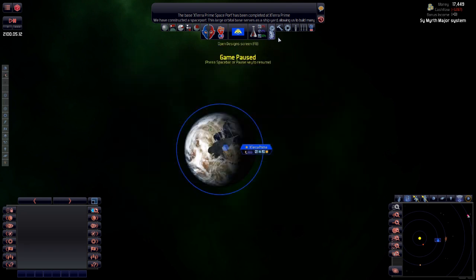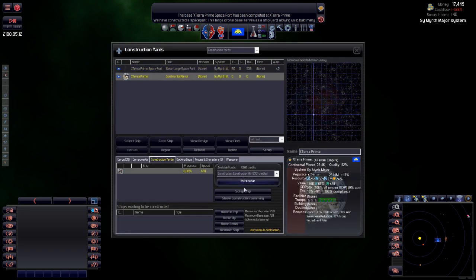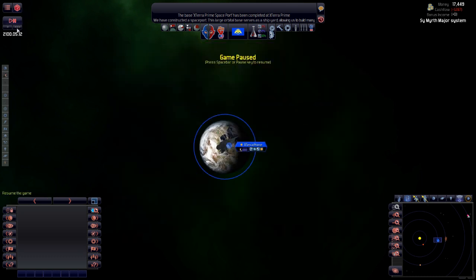Now I need to go to construction yards and then on X Terra Prime we will build a constructor. Let's advance the game.